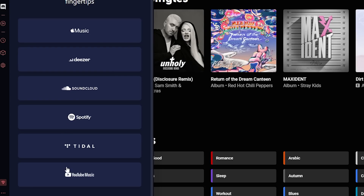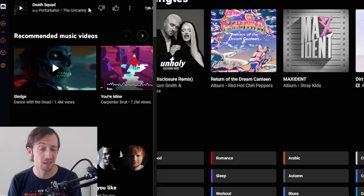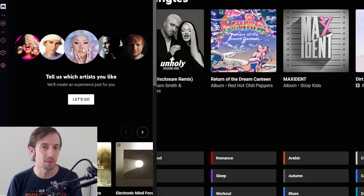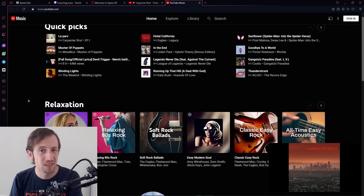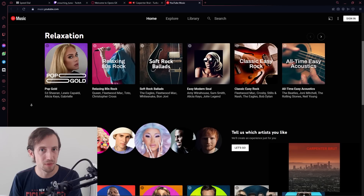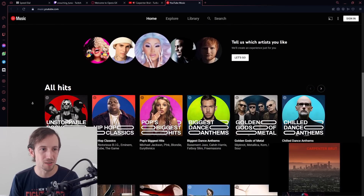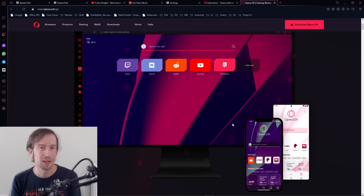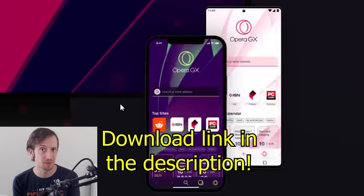There's also the GX Player that allows you to log into your favorite music streaming services and have them run in the browser directly. The cool part about this is that the music will actually stop when you watch or listen to something else and then resume when it's done. All in all, I've been trying out this browser for a little bit and I've been quite impressed. It feels good, it's easy to set up, and it's made for gamers. There's also the mobile version GX Mobile that you can put on your phone and synchronize with everything on your PC.